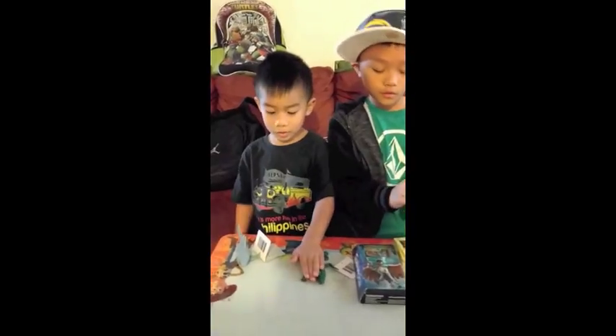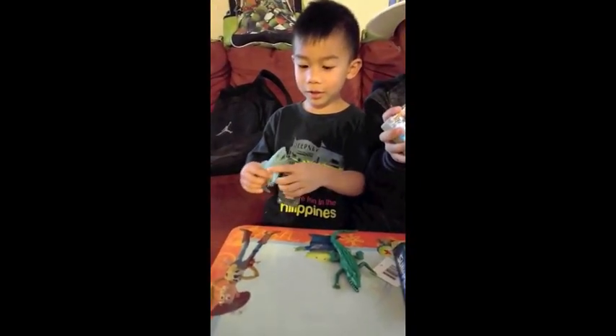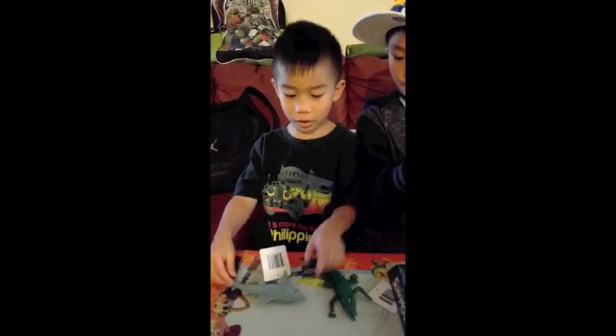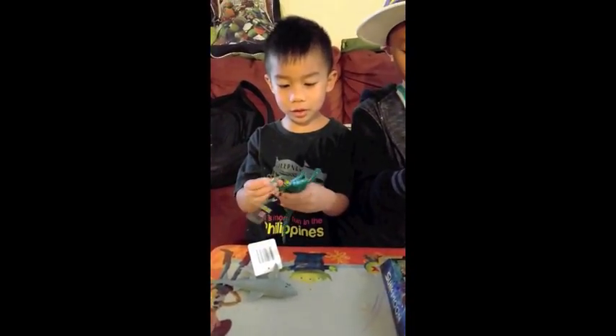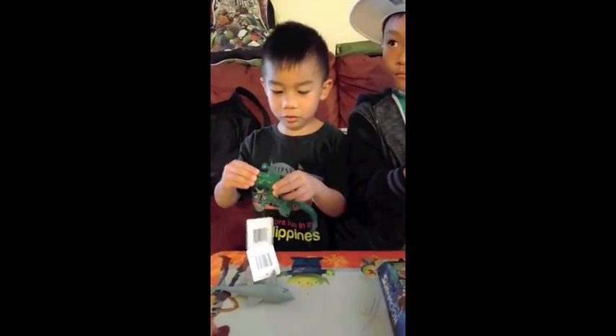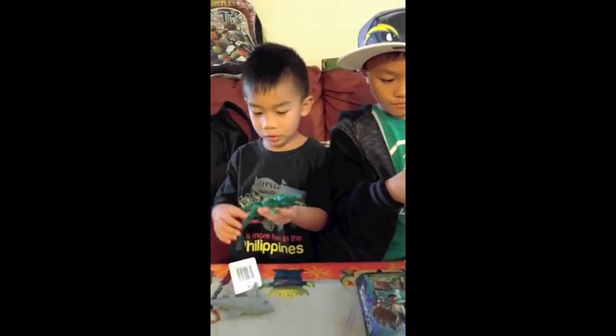What did you get, Zander? I got a stretchy shark and then the tail wiggles, and then I got another stretchy alligator and the mouth can stretch and then the legs and the tail. That's cool.